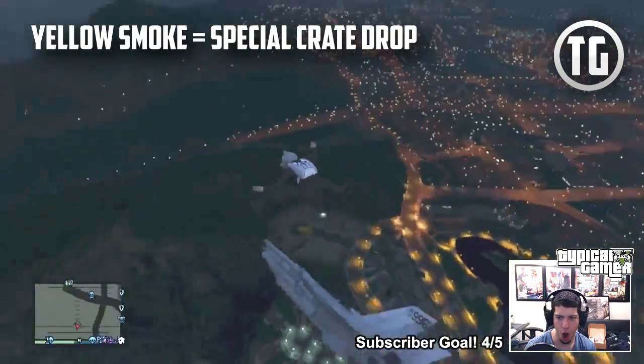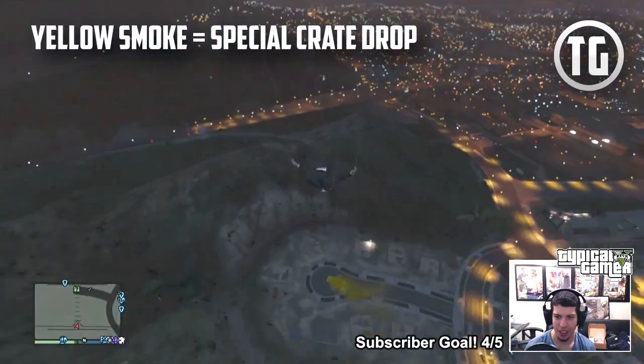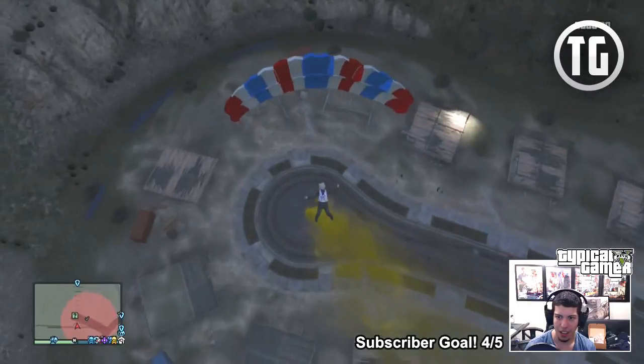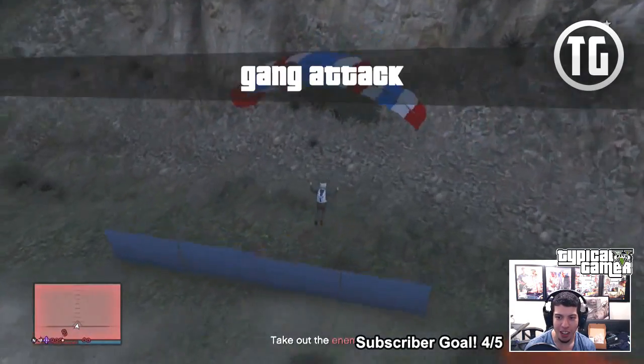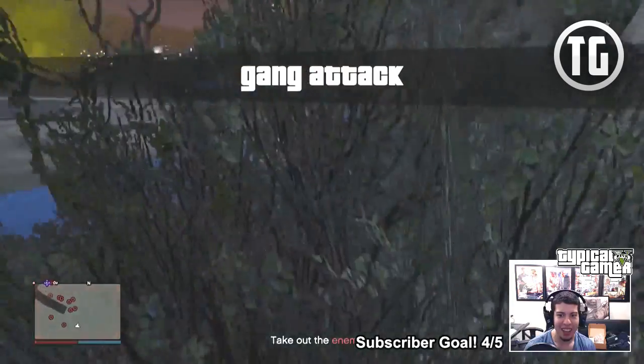From here, either choose which one of you is going to get the crate or agree that it's going to be a free for all. No seriously, decide on this because these hats can ruin friendships. Once that's all good you really just have to wait. There doesn't seem to be anything to get the special crate to spawn faster, but some have suggested doing gang attacks, calling for Meriwether ammo drops, doing Simian car missions, stealing armored trucks, robbing stores, and even assassinating targets for Lester.